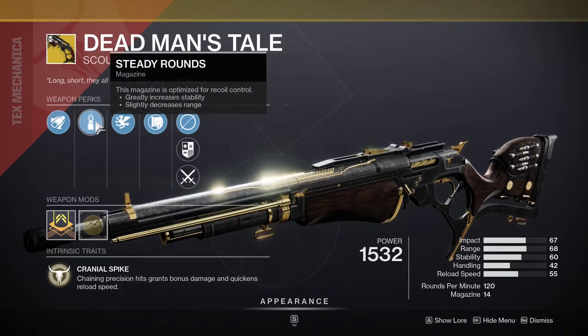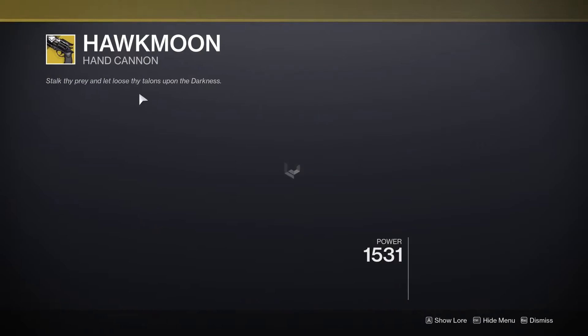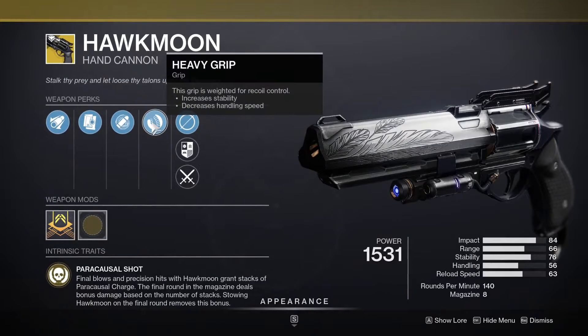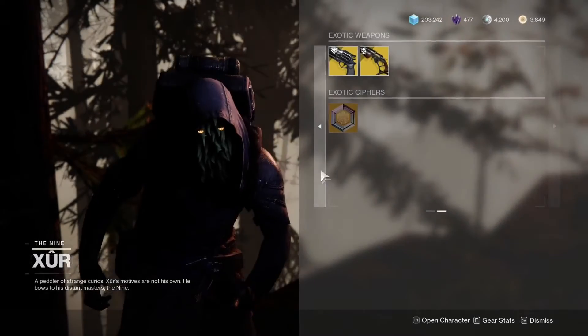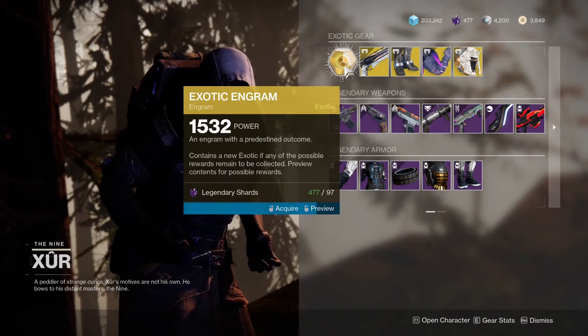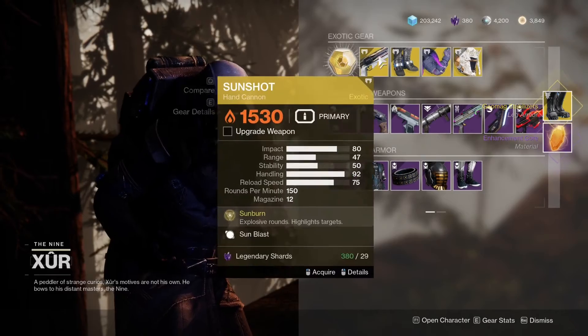Dead Man's Tale has Full Bore, Fitted Stock, Steady Rounds, and Extended Barrel. Hawkmoon has Storm, Heavy Grip, Alloy Mag, and Extended Barrel. Let's grab an Exotic Engram and see what we get — see if we get anything new. Got stabilizers, not a bad exotic.